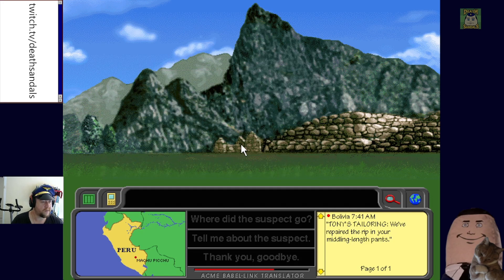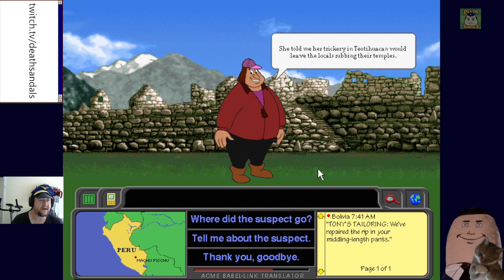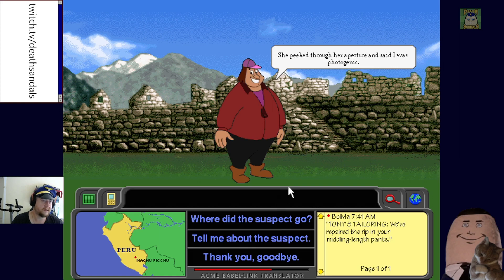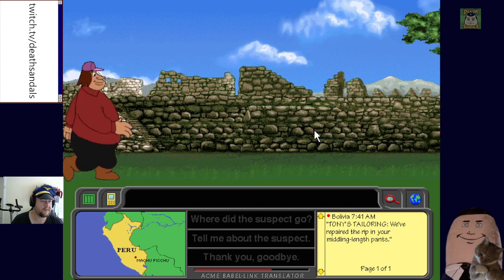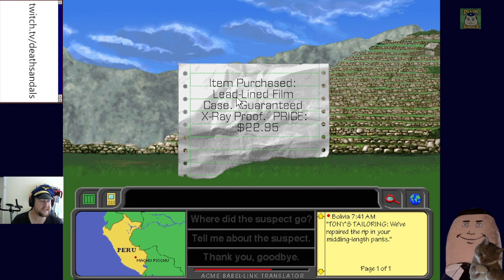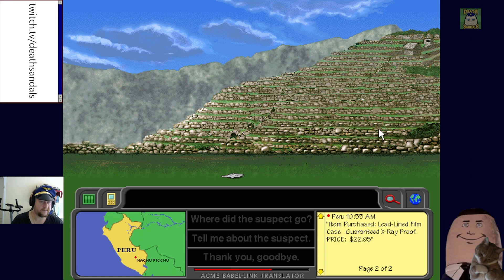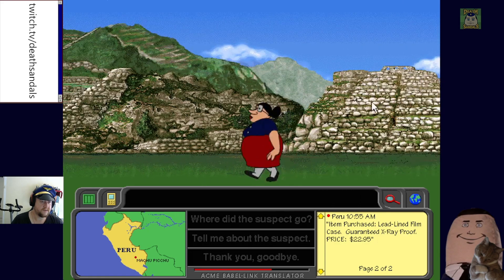In Peru, a witness says the suspect's 'trickery at Teotihuacán would leave the locals rubbing their temples.' She also 'peeked through her aperture and said she was photogenic' — still confirming the photographer angle. We find a purchased item: a 'lead-lined film case, guaranteed X-ray proof' — pretty cheap for a lead-lined film case.